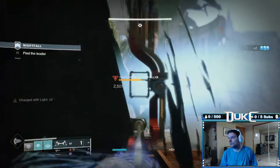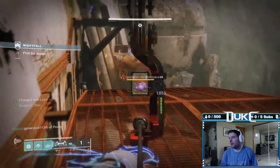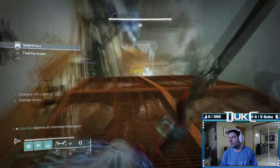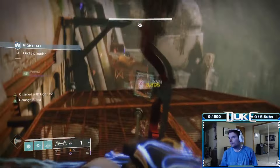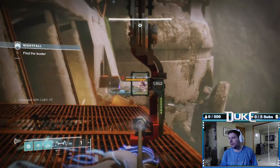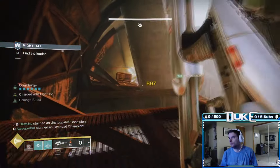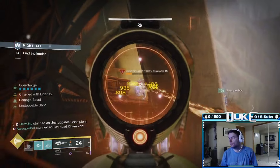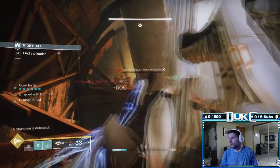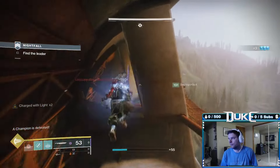You can then move up to the next part of the upper bridge to take on a second overload as well as a knight mini-boss in the very back. Finally, you'll move over to the left side to take on one final overload and unstoppable to finish the bridge section. Taking out the mini-boss knight and overload first, before taking on the paired overload and unstoppable, will make this section significantly easier, I promise.